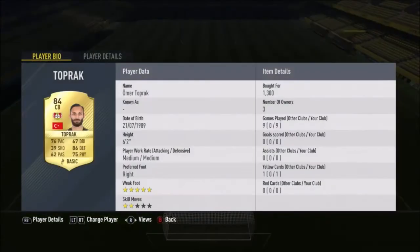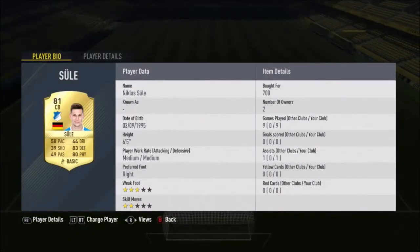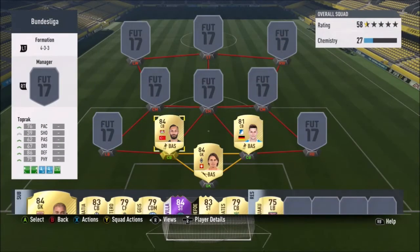At center back we've got Toprak and Shula. Toprak was quite fast actually, not too strong, but overall his defending was very very good and that five-star weak foot did come in quite handy. Shula — I don't need to say much about him; he's my favorite center back in the game. Six foot five, so physically dominant and a very very good defender.